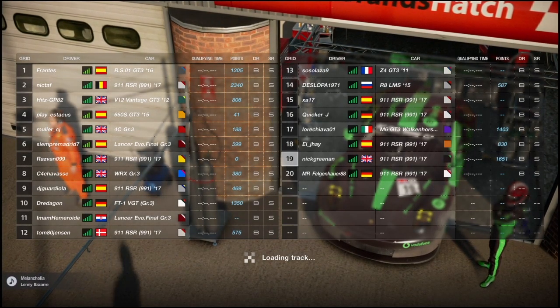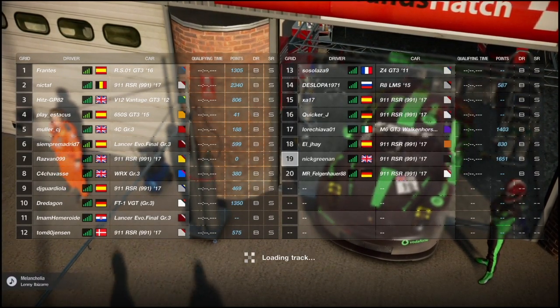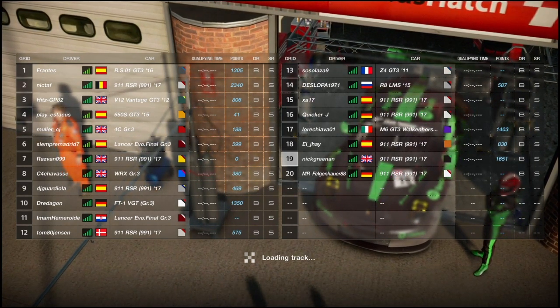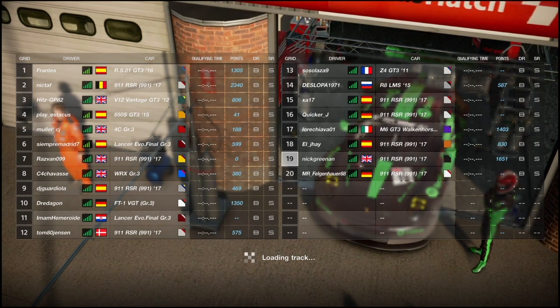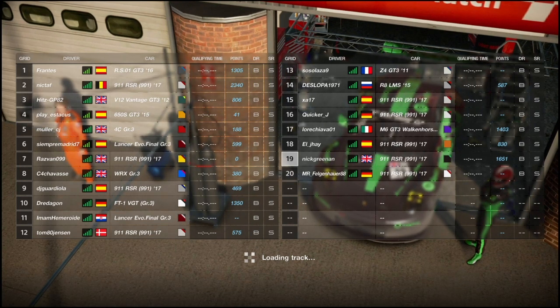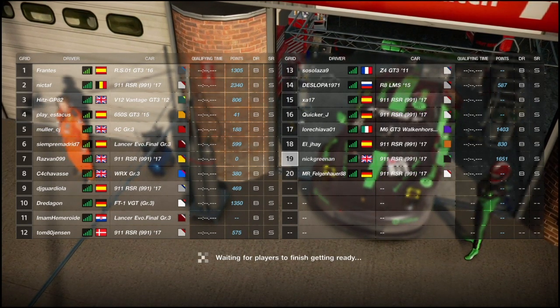Hi everyone, Nick here and welcome to another Gran Turismo Sport video. Today we're doing the final race in the Nations Cup 2018 off-season exhibition. Today we're driving round Brands Hatch for the full Grand Prix circuit and we're going to be doing it in the Porsche 911, which normally I'd say I really like and normally I like around this track, but in practice I was having an absolute nightmare and it just wasn't going well at all.